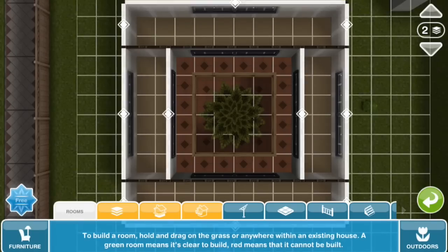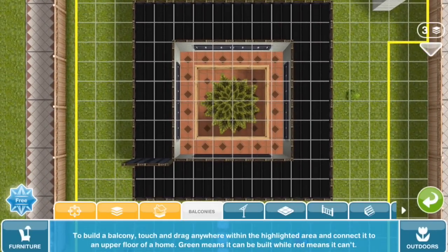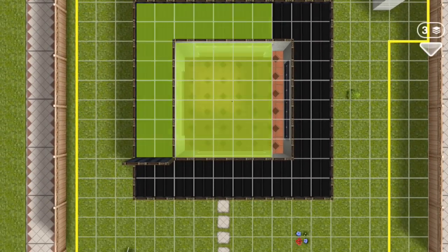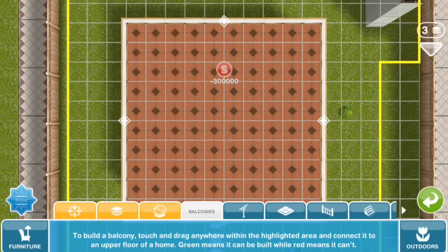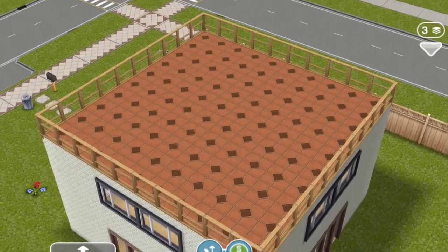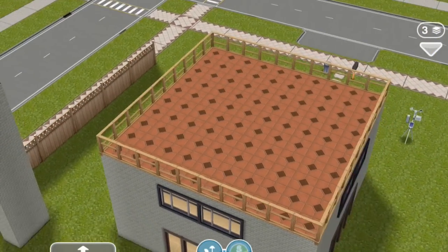Now on the third floor, we'll build a rooftop balcony. Instead of building rooms, we simply draw a balcony over the entire top. Anywhere inside these yellow lines you can build a balcony. So as you can see, the balcony covers the entire building, including the tree inside. Pretty cool, huh?